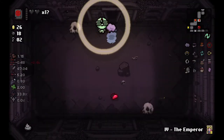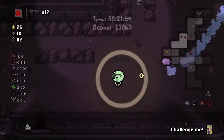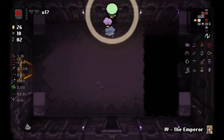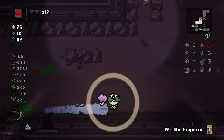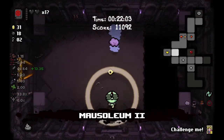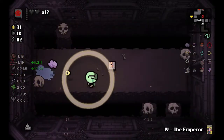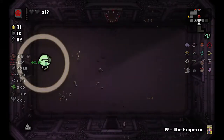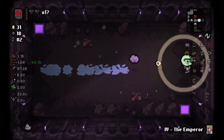This is the mom fight here — it's a harder version of mom. If there's a soul heart in the shop, I'll buy that, because I need the health. This mom fight is difficult — I'm pretty sure she has brimstone lasers.